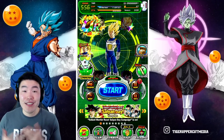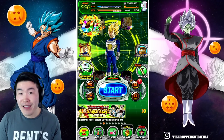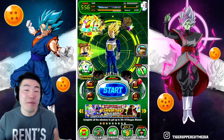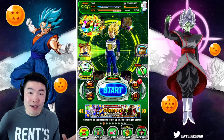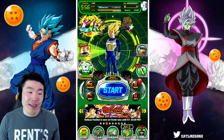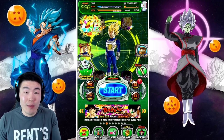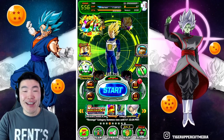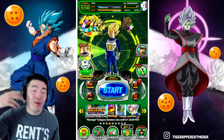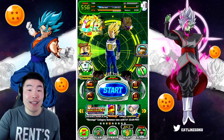Seven free stones — get it done as soon as possible if it's still available. We'll wait on Bandai to see what they say about it — maybe a couple of stones, maybe just a 'sorry, our bad.' Maybe they'll give seven free stones to the people that weren't able to clear the missions. We'll see.